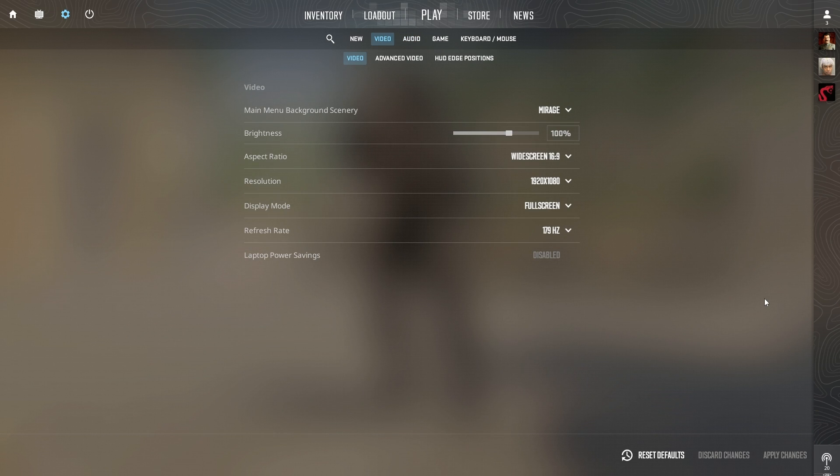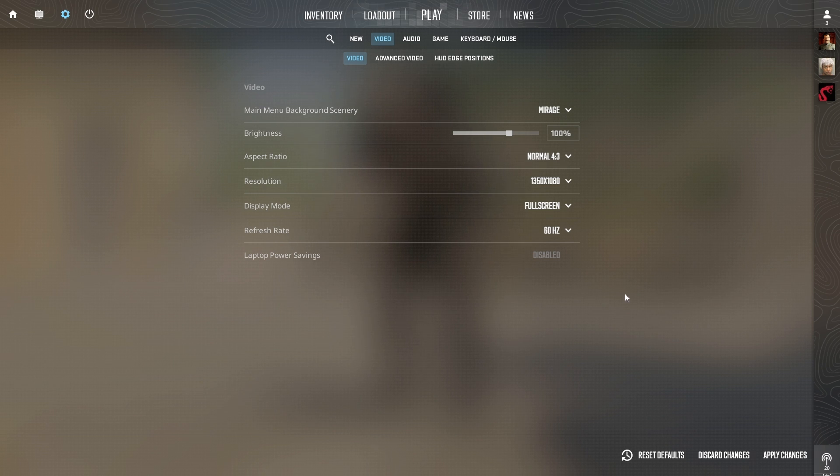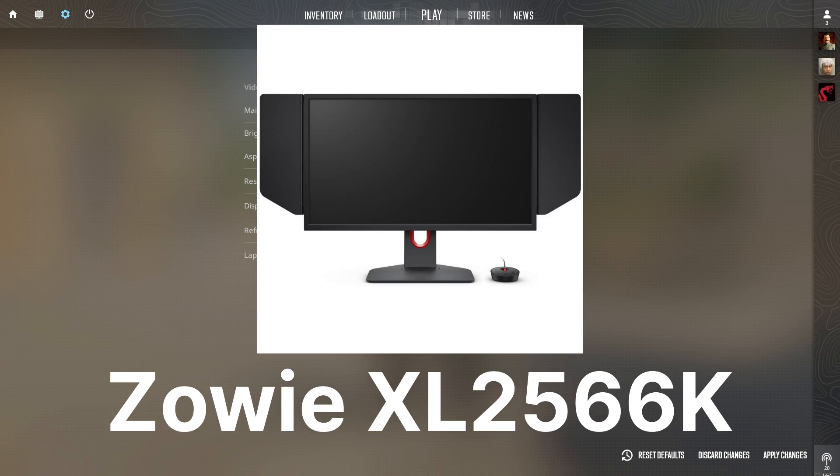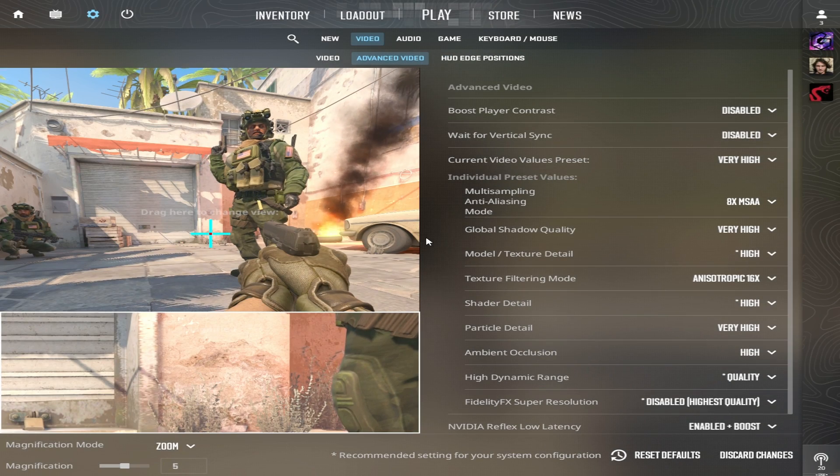NiKo goes for a less common resolution, specifically 1350x1080. His go-to monitor, familiar to most pros, is the ZOWIE XL2566K, capable of running at 360Hz, but he sticks to 240Hz to keep a consistent feel between home gaming and tournaments. Brightness is set to the standard 93%. Boost player contrast is turned off, because it can eat up a few FPS.